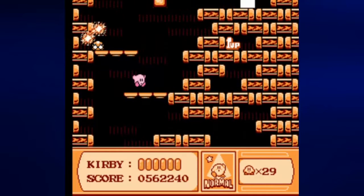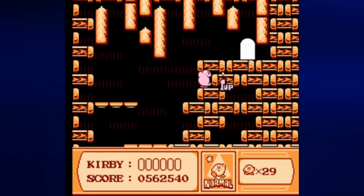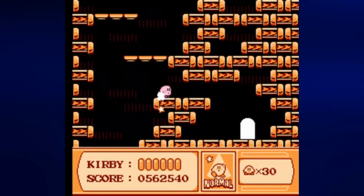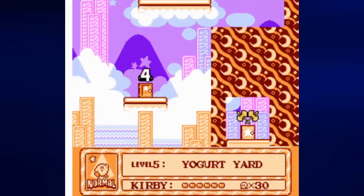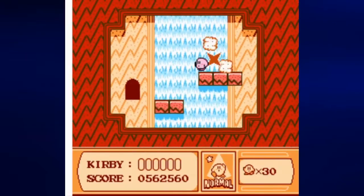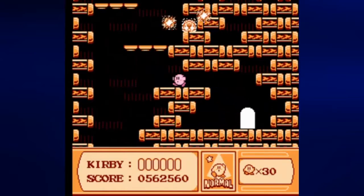Now we have two doors — there's a high one and a low one. You want to go into the low one first. Just use your inhale ability and you'll be able to grab the 1-up just like that, through the wall. The lower door contains the switch, which opens up the arena. I won't show it off yet because we're going to need it for something, so we will be going there eventually, just not now.